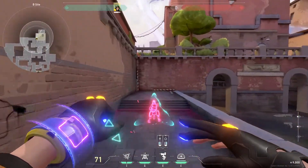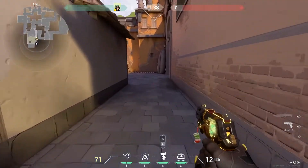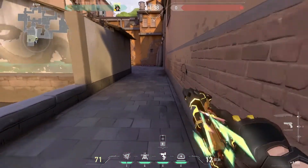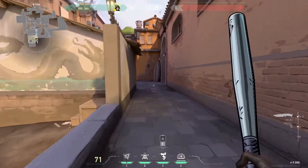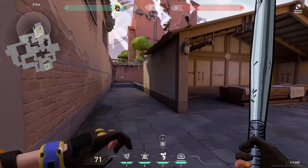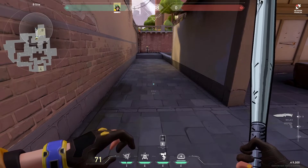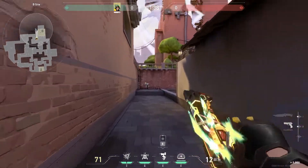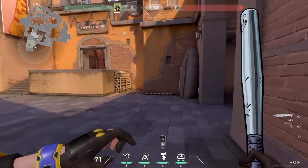Probably my favorite turret location after Round 1 is right here. It pairs nicely with the Alarm Bot and molly setup I mentioned, because as you're hitting them with that, the turret will also be gunning them down. As they turn the corner from B main they'll see the turret and be more concerned with shooting it than noticing the little Alarm Bot highlights on the ground. They'll run forward to shoot the turret and get out of market angles, and that'll allow you to just pop them and do a ton of damage.